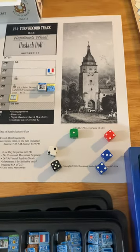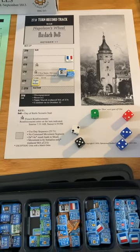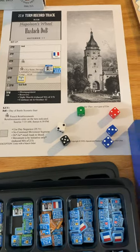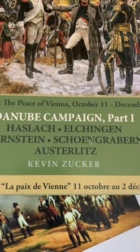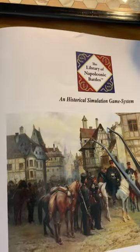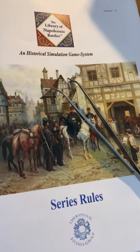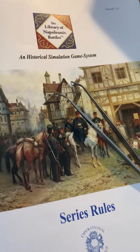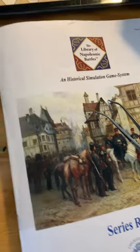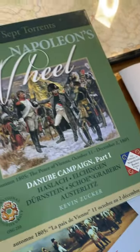You can play the Day of Battle scenarios, you can play approach scenarios which include a lot more maneuver, and you can also string scenarios together for a campaign game. Here are the battles included in Napoleon's Wheel. The rulebook — I'm not going to go through it all, but it's very colorful. Version 7.35 is the latest. A lot is packed into a short rulebook, but it's really cool.